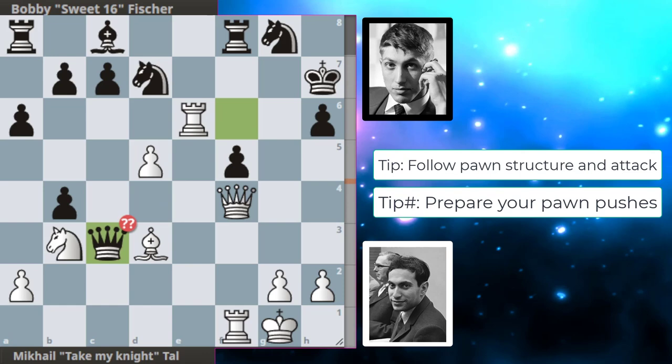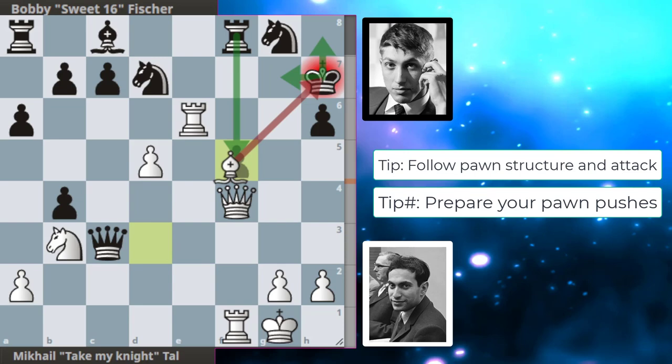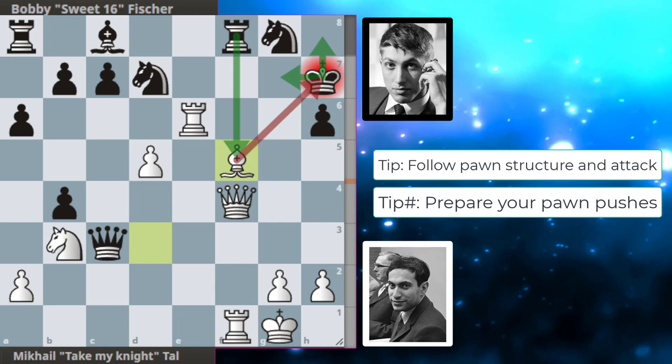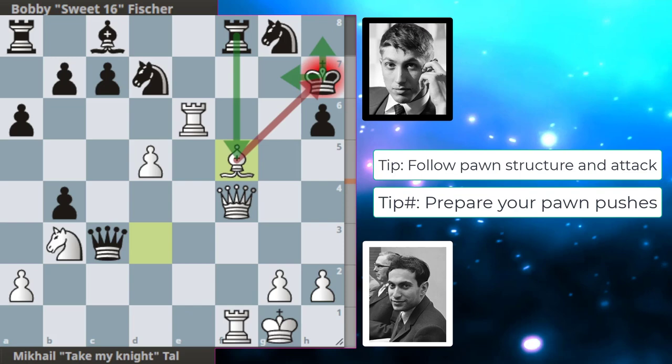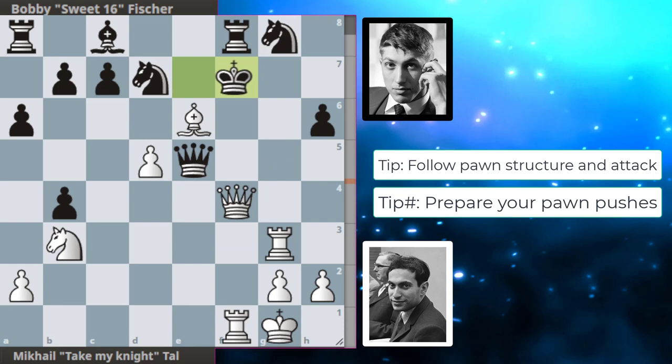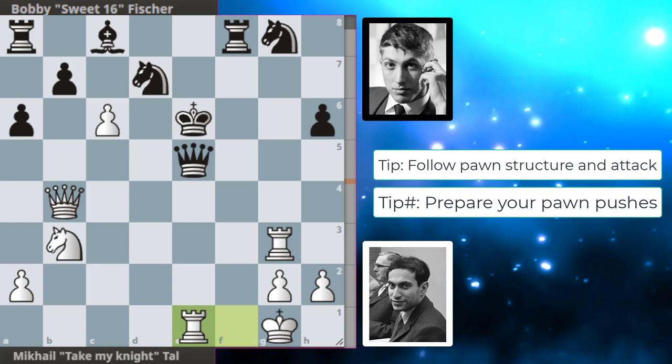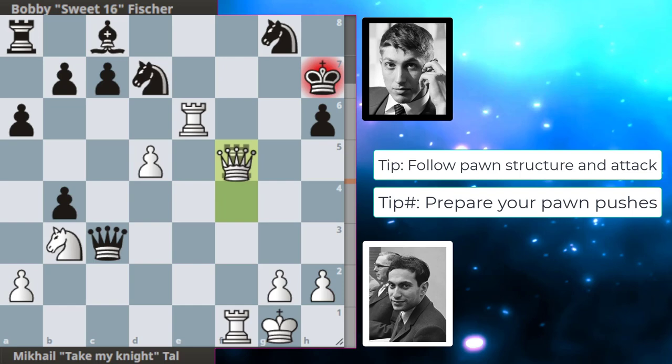And ladies and gentlemen, now we get a blunder from Bobby — he was thinking this is a free knight, but as the famous saying goes there's no such thing as a free knight, especially against Tal, because of bishop takes on f5 check. Now the king has two moves and there's one rook move. King to h8 is mate in three, so that's not the way to go. King to g7 also ends up in a lot of trouble — you're losing your queen, so the king moves are bad. The best move from Bobby was taking the bishop on f5; Tal takes back with check and the king runs to the corner.